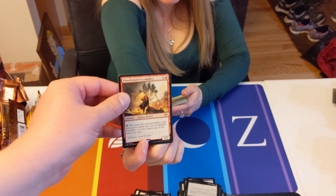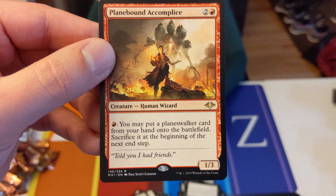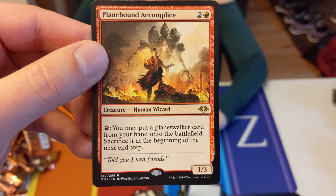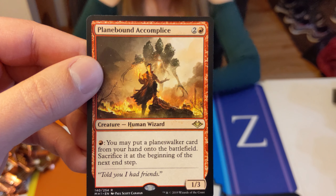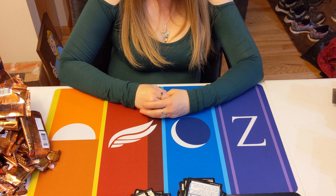Bloodsoaked Accomplice — boo. This is a weird one too: put a planeswalker from your hand onto the battlefield, sacrifice at the beginning of the next end step. Like, are you really super desperate for that one activation of a planeswalker in your hand? What planeswalkers can activate like that right out of the bag?